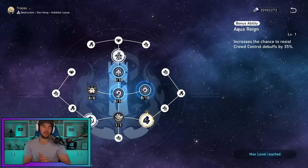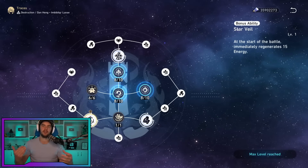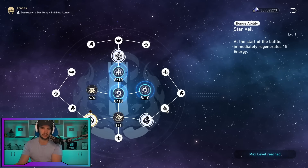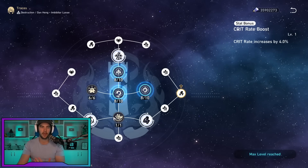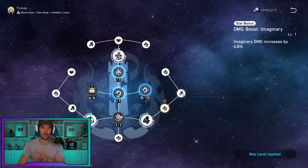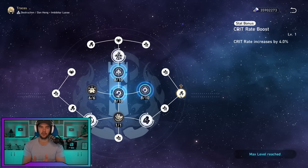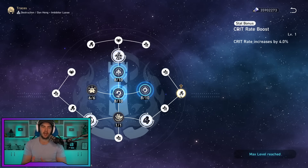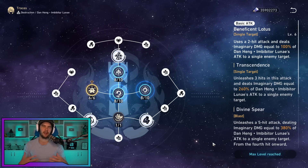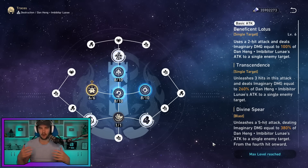His trace tree is quite fantastic. We get resistance to control effects, 15 extra energy at the start of battle, and increased crit damage against enemies weak to imaginary. The stat bonuses are also great — imaginary damage and crit rate, which you definitely want to pick up, plus some HP if you need it. For skill priority, I prioritize his basic attack first since it does the bulk of his damage, then talent, then skill and ultimate — though in general you can level them fairly evenly due to their costs.